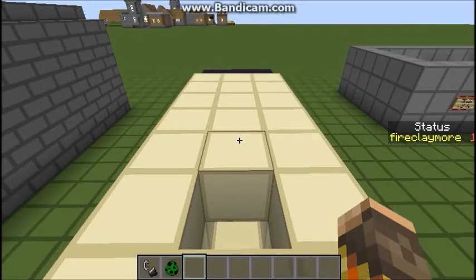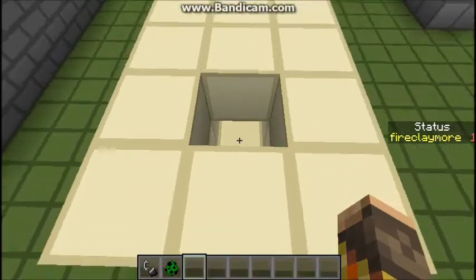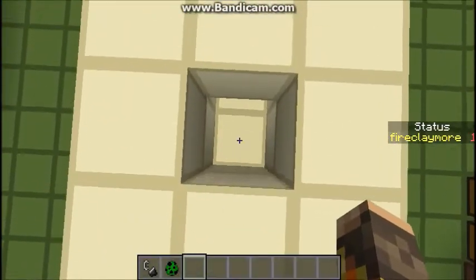A video by SquirtDude is on YouTube that shows the exact same thing, but I've made a simplified version that doesn't require fancy spawners or teleport commands to work, although you could use them in different situations. So, how it works is you just go into this hole here.